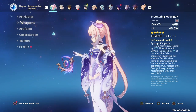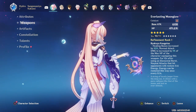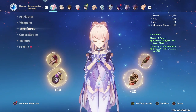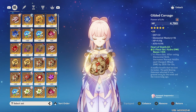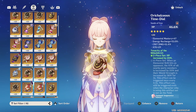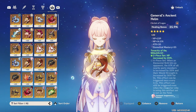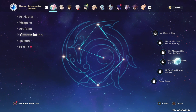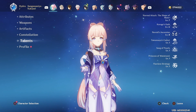You can also use the Prototype Amber or Thrilling Tales of Dragonslayers. Those three are probably her best in slot since they all have HP substats, which Kokomi desperately needs. She's running 2-piece Tenacity to boost her HP and 2-piece Heart of Depth to boost hydro bonus damage. I'm thinking about swapping Tenacity for Maiden's Beloved for more healing bonus, but I don't have good pieces to test that yet. She is C0, and her talents are at 7, 6, 8 — I need to wait for the La Signora boss fight to level them further.